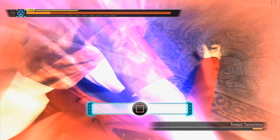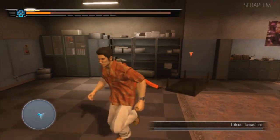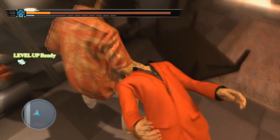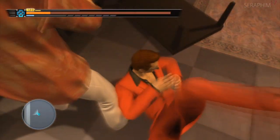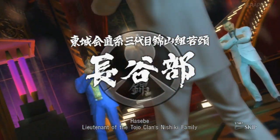Majima has a vastly different pattern to most bosses here, and so does Mine, because they're counter-fighting patterns and you have to play them in a very particular way. Everybody else is kind of predictable. The only time they're not predictable is when they're in heat — heat is an absolute nightmare.